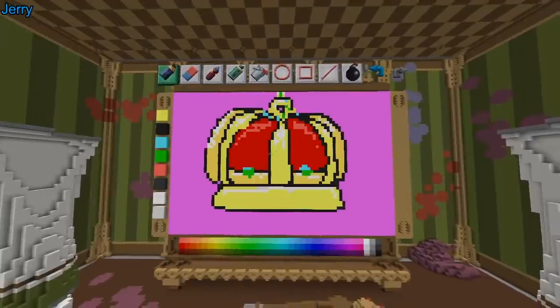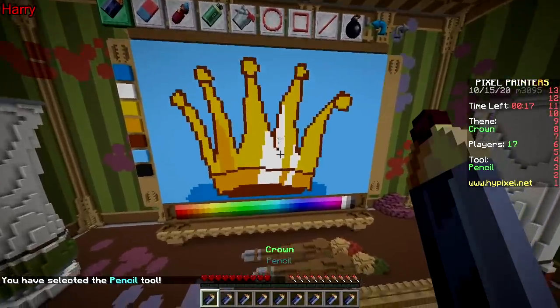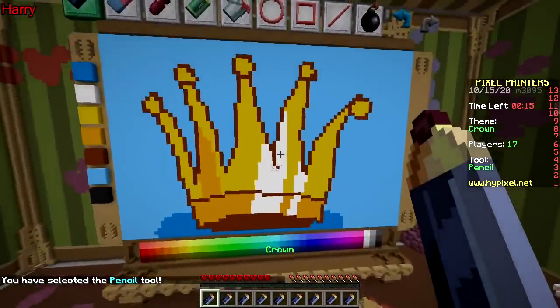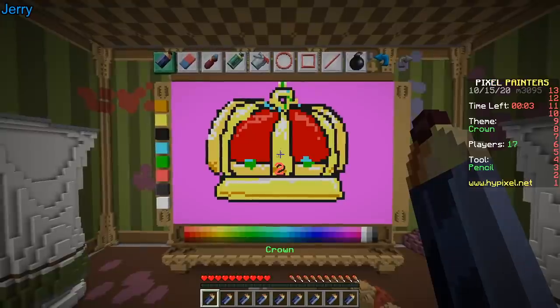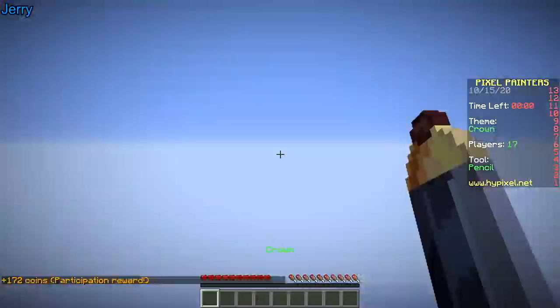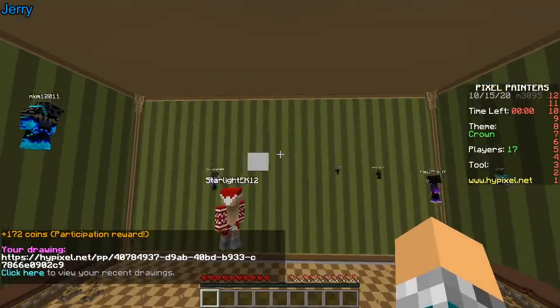That's it, that's mine. That's mine. You're done — this is terrible. Well, may the best drawing win. It's probably not going to be mine. Neither of us. 3, 2, 1. Time to start voting. Click on your favorite drawing, except for your own.